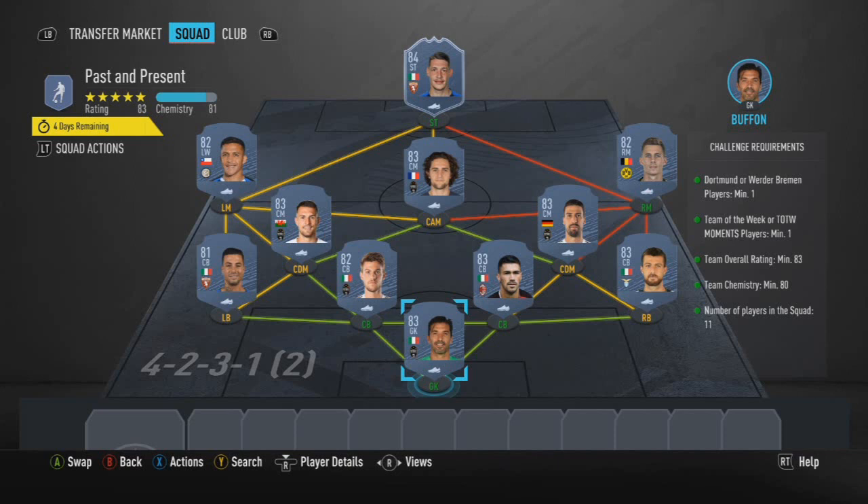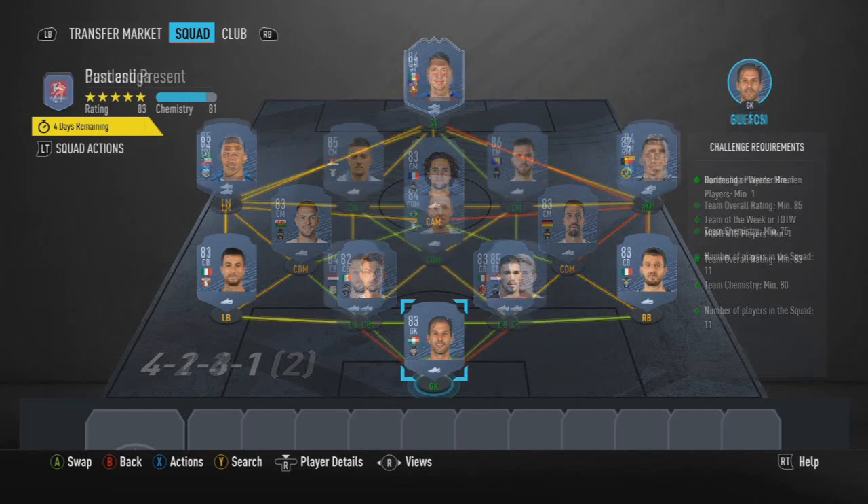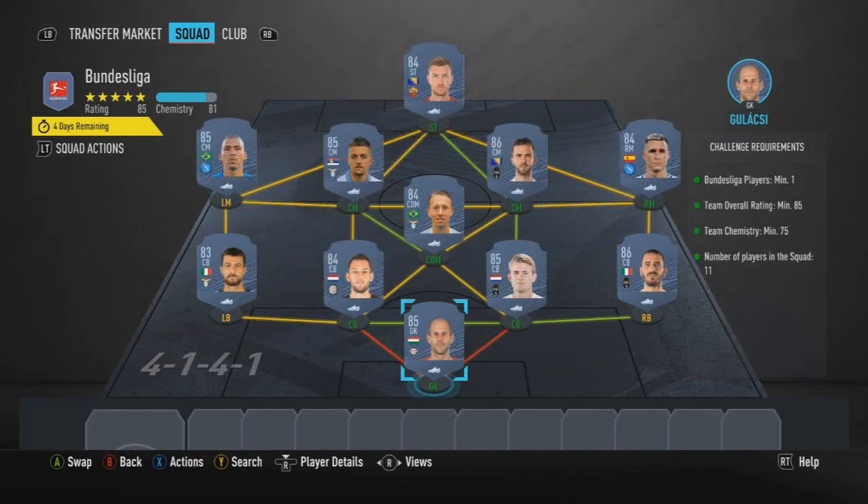The first squad is a Serie A squad with Buffon, Acerbi, Romagnoli, Rugani, Isobe, Alexis Sanchez, Ramsey, Khedira, Rabiot, and then Moments Belotti.